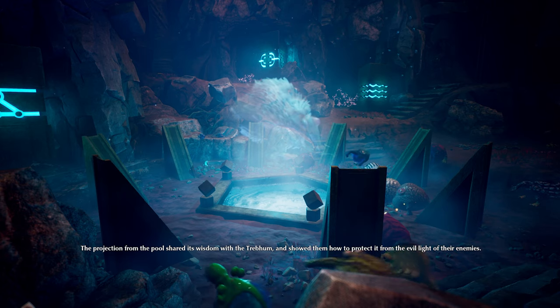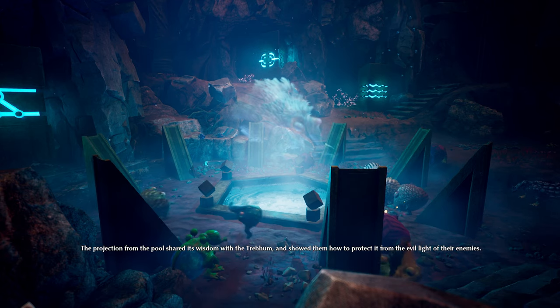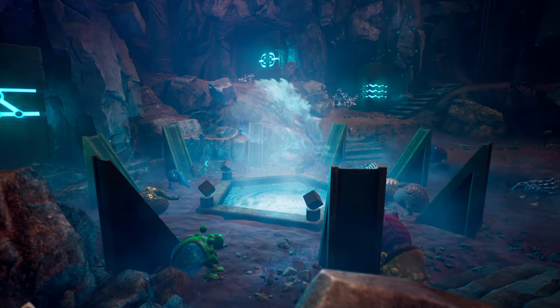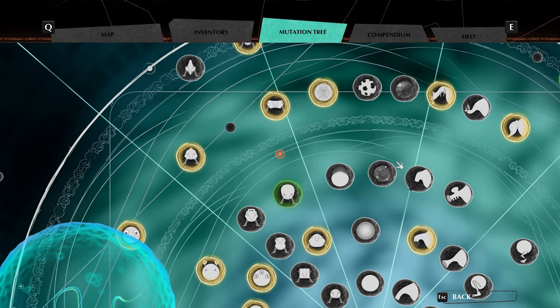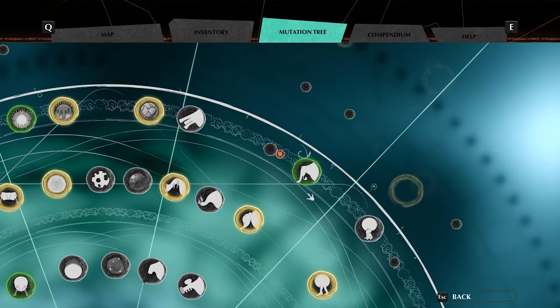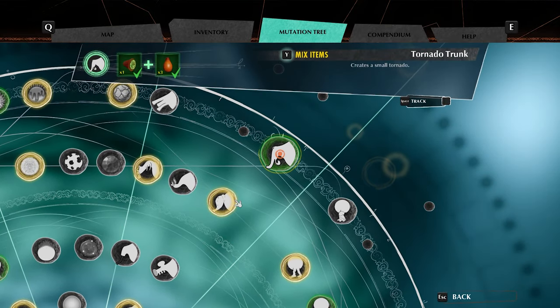The Upgrade Shrine determines which mutations to give you based on several conditions. First, the shrine will only ever give you a maximum of three mutation recipes. The shrine will also never give you the same mutation recipe twice.